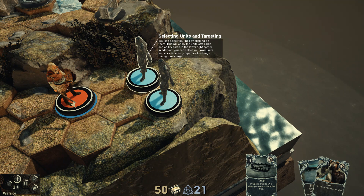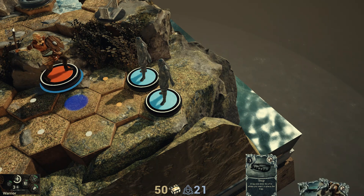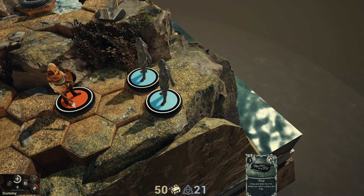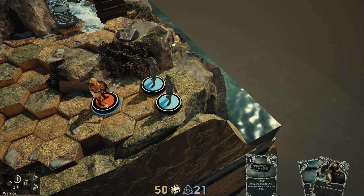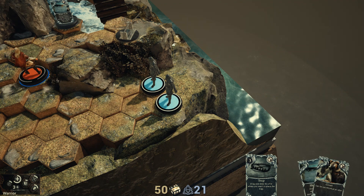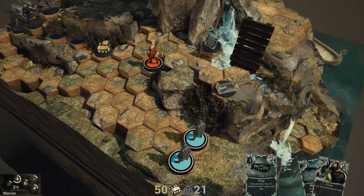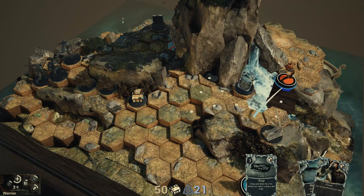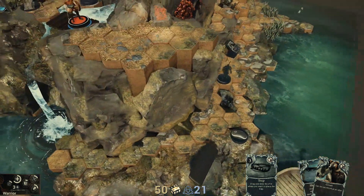You can select your own units and click on enemy figurines to change the figurine's target. When I've got this one selected it shows me the shield bash and the goat; when I'm not selecting him it doesn't show me those. The stats are in the lower left corner - that's not stated on this tooltip but that's fine. See how this says 'dummy' in the lower left corner, and when I click this it says 'warrior.' So far the game has a pretty reasonable control scheme. Got to pull the lever to lower that bridge - there's some weird clipping going on but no problem.